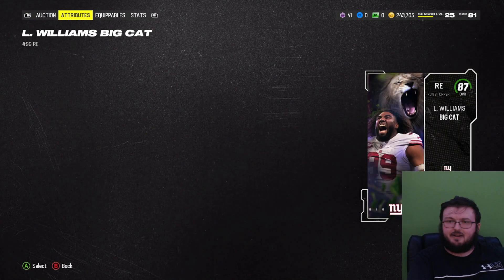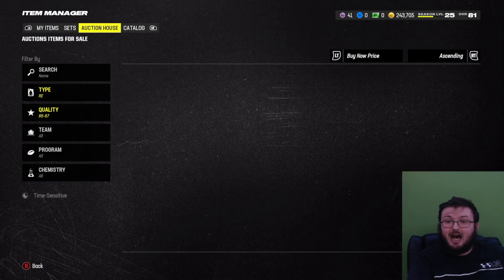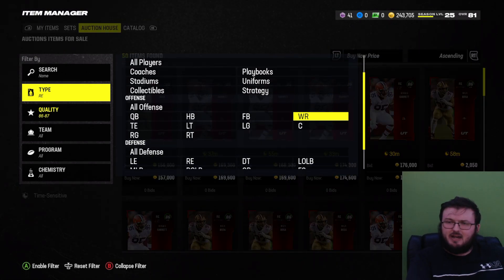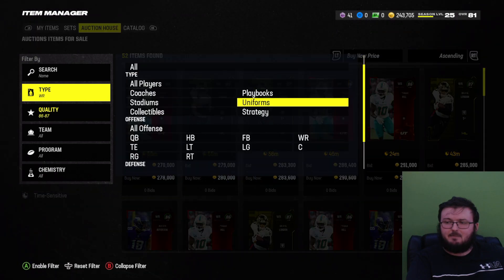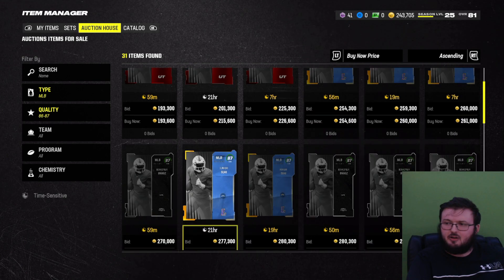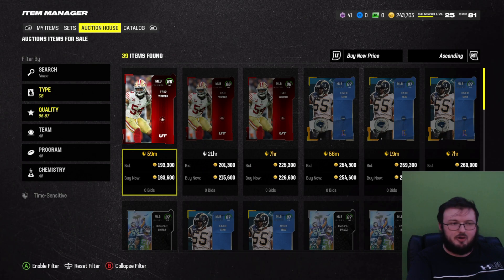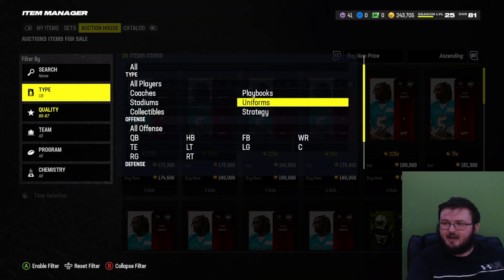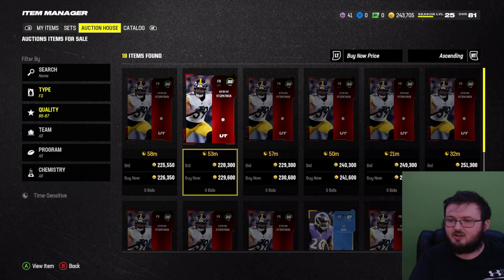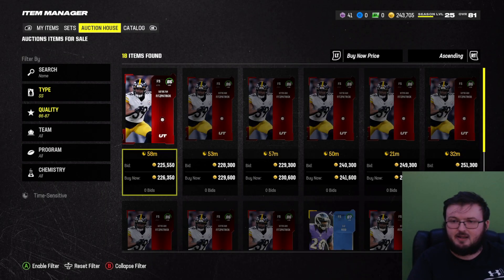Wait — Big Cat, Leonard Williams, just came out. I forgot about the AKA cards. We got a wide receiver today which I won't be able to pick up, and there's an AKA Bobby Wagner right now which was decent. I might pick up that Leonard Williams — he's not the greatest card of all time, but he's going to be a huge upgrade for our pass rushing department.